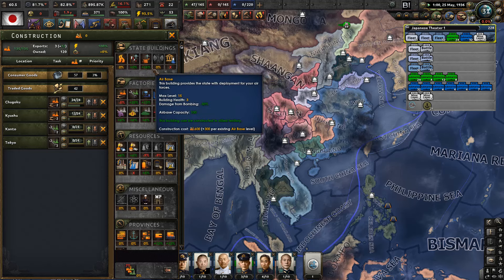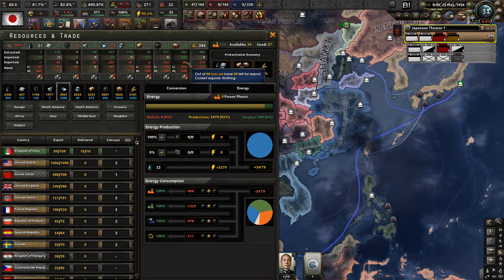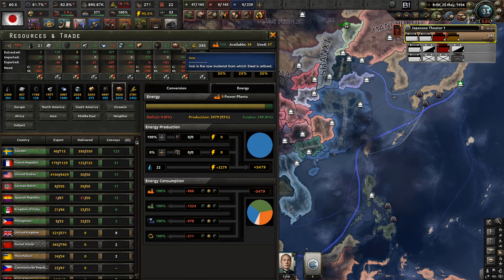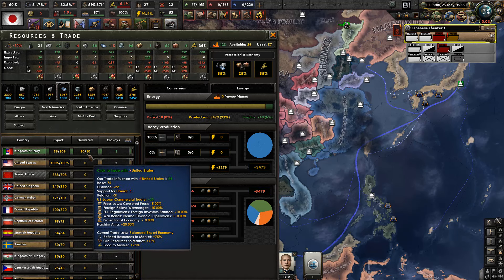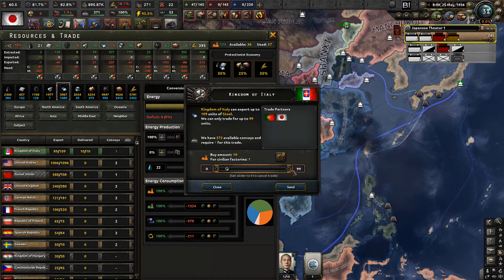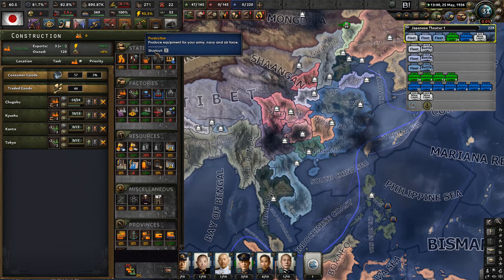Look at those factories - and we're missing so much steel now. Jesus, this is getting a bit ridiculous to be quite honest. Italy will hook me up. We need more steel - that's just how it is. Build more factories and we will do that afterwards.